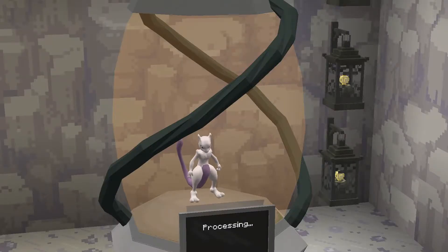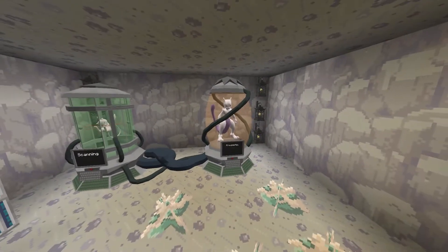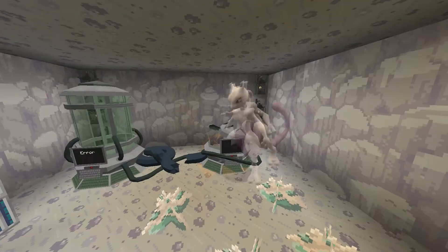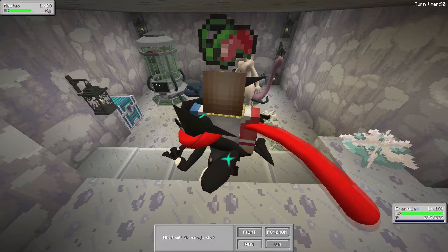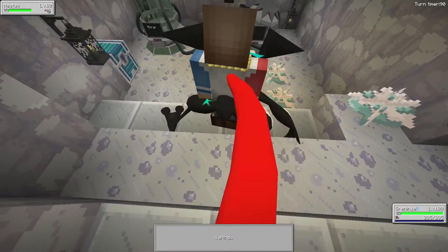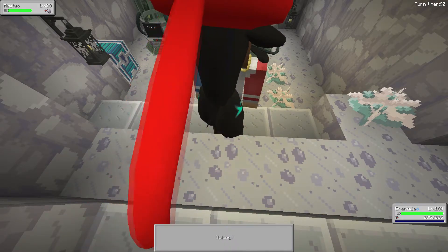Yes, we get Mewtwo! Oh my God, yes! Let's go - last one as well! And as you can see, the machine breaks and Mewtwo is wild. So let's go into battle. And I'm just going to straight up Master Ball this thing - I'm not going to even waste time. Let's go. I'm very happy with that, very very happy. Nice, let's go.